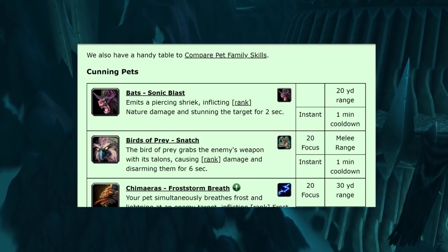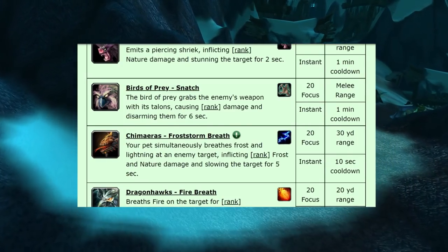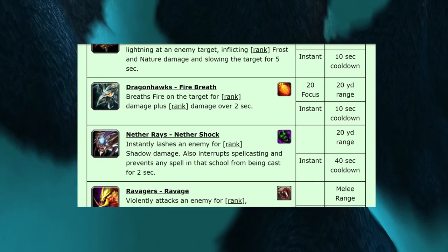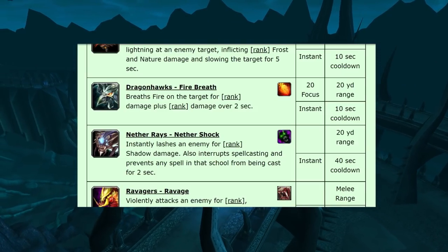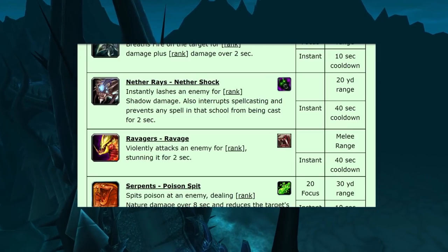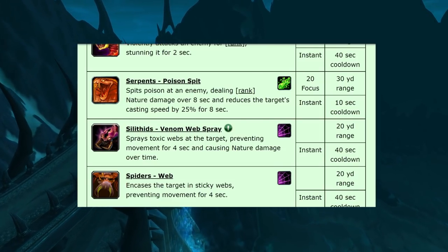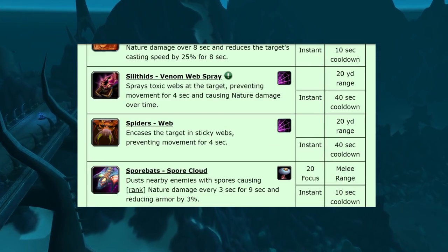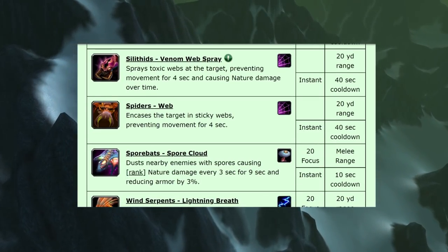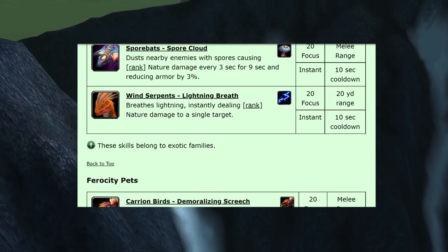Now for new pet abilities: Bats get Sonic Blast — nature damage and a 2-second stun. Birds of Prey get Snatch, a disarm effect. Chimeras have Frost Storm Breath dealing frost and nature damage and slowing for 5 seconds. Dragonhawk's Fire Breath now affects only the current target rather than a cone. Nether Rays get Nether Shock — shadow damage and a spell interrupt preventing that school from being recast for 2 seconds. Ravagers get Ravage, a 2-second stun. Serpents get Poison Spit — nature damage over 8 seconds and a 25% casting speed reduction. Silithids get Venom Web Spray, rooting for 4 seconds with nature damage. Spiders get a root with no damage. Spore Bats get Spore Cloud — nature damage plus armor reduction. Wind Serpents have Lightning Breath, unchanged.